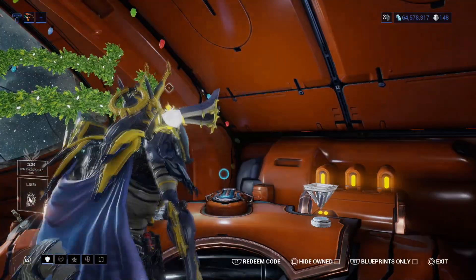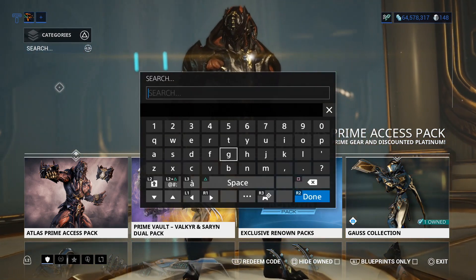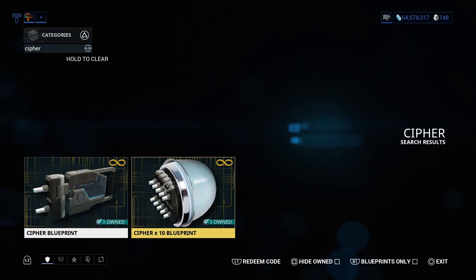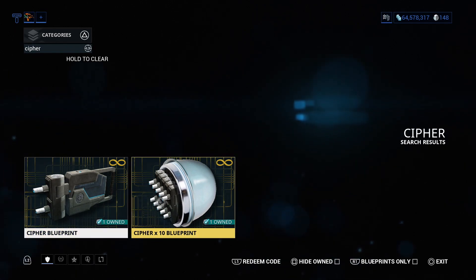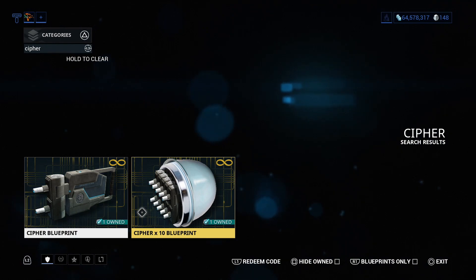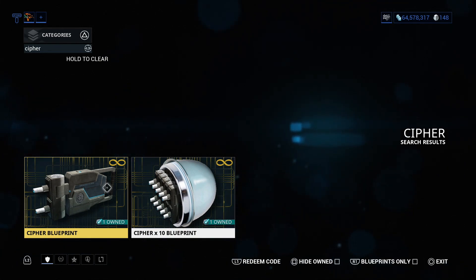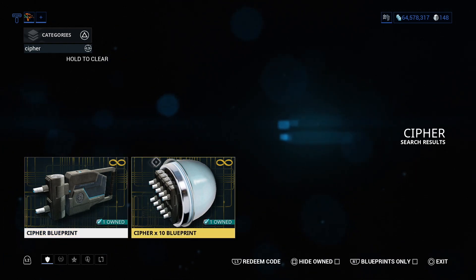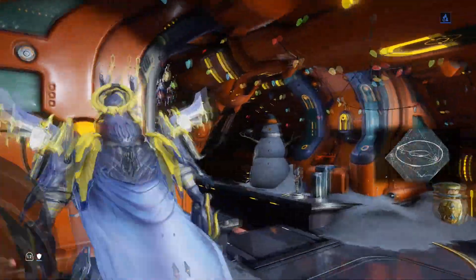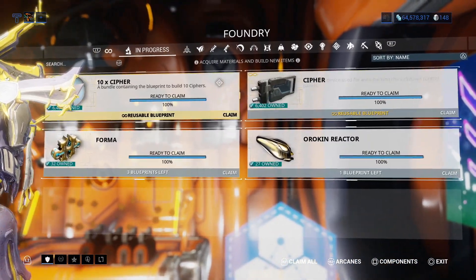You simply just go to the market, and once you're in the market, you'll search for cypher. Now, you can buy both of them, but I recommend buying the 10-pack if you can only get one or the other. Both of these only cost credits and not platinum, so definitely keep that in mind. And they're unlimited use — once you buy them, they're in your inventory forever. You don't have to worry about them disappearing.